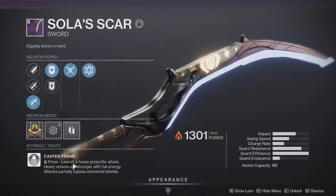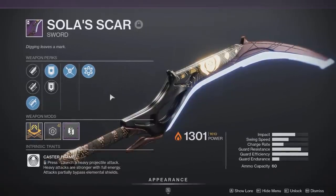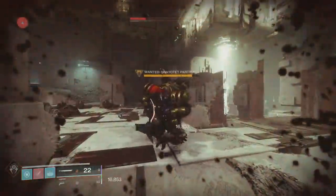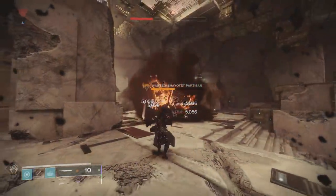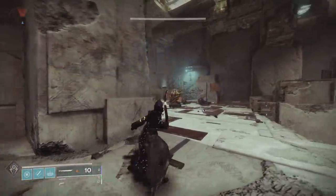As I mentioned, this is a caster frame, which means you have the ranged heavy attack that the Boltcaster had along with your normal light attacks. What's interesting about this heavy attack is that just like the Boltcaster had an arc burst when you hit a target, this one will have like a fire field surrounding the enemy, which is pretty cool.